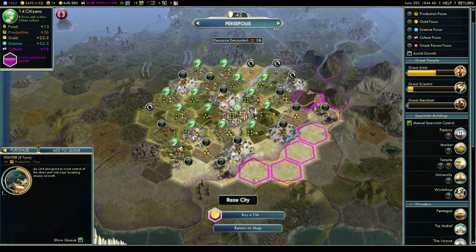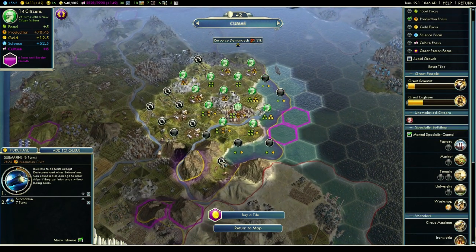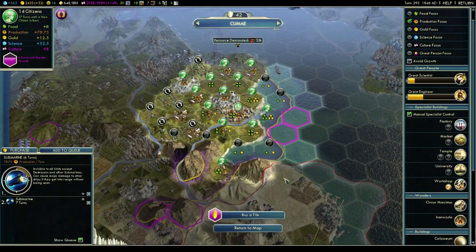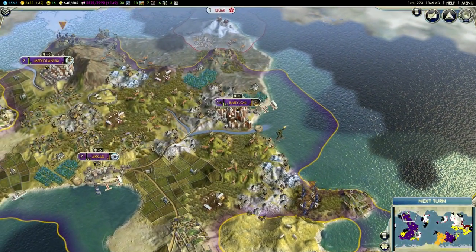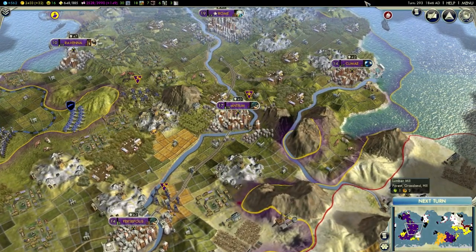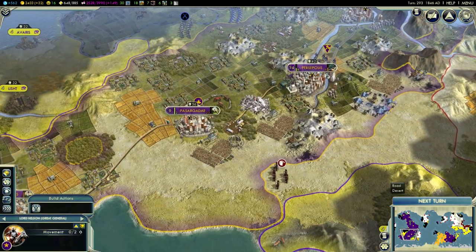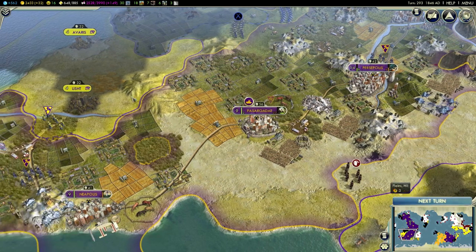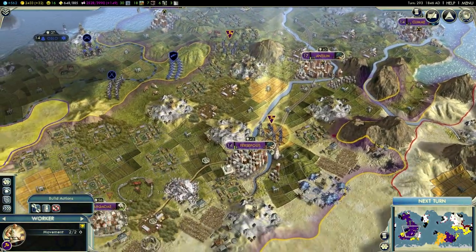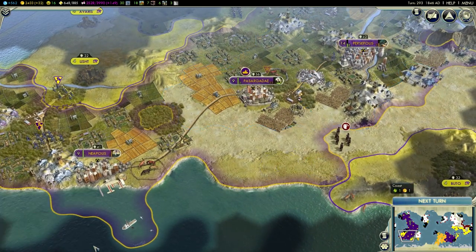This city is also growing still and I'll let him grow to pop 15 and then switch. We're going to work the tile there we go, and what did we mess up now - probably this city. Another great general, which we'll pull down here because these guys here are going to prepare for taking these cities. And you can do absolutely nothing - I guess you could trade post those tiles down there.